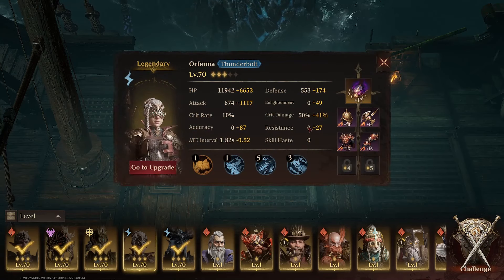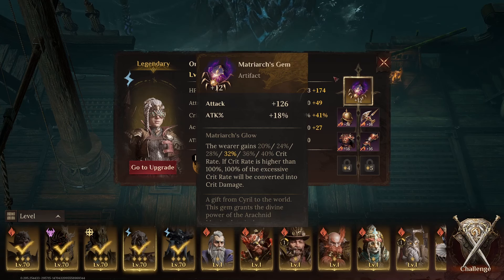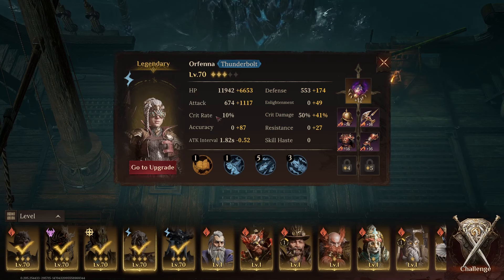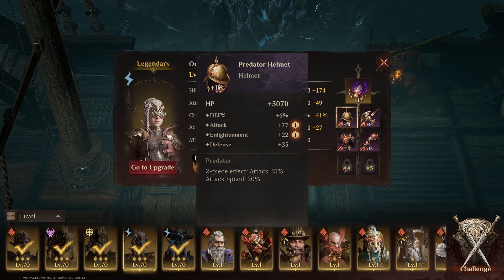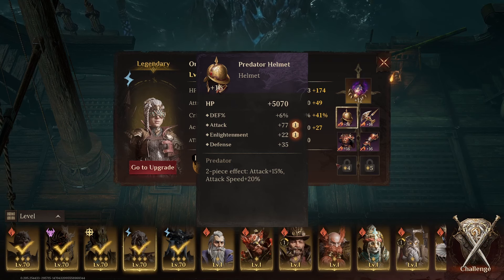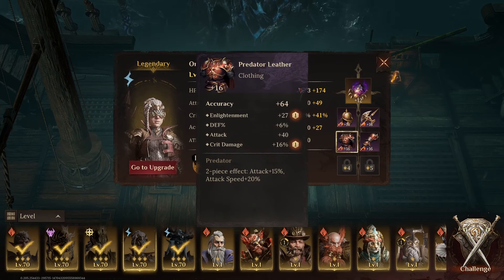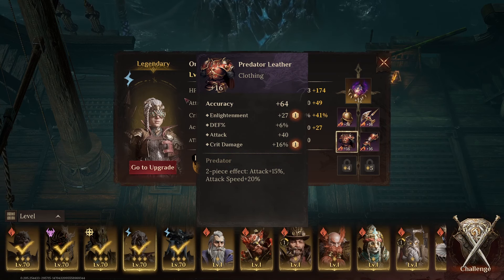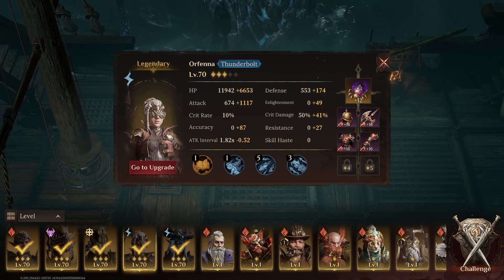Looking at the team, let's start with the main damage dealer. Orfina is using Escarap, Matriarch's Gem — a very powerful artifact, as on top of attack and attack percentage, we're also gaining 32% crit rate, which is very hard to get early in the game. As you can see, I don't have anything with crit rate on my equipment. We need attack speed on her as much as possible, because her damage comes from auto-attacks. I have a little bit of accuracy — I don't have a good chest piece of the Predator's set, so I played it safe with accuracy.